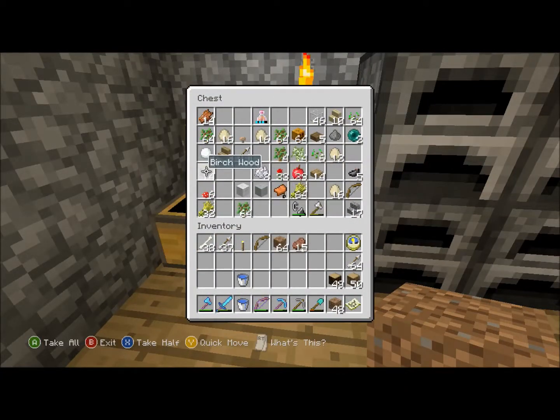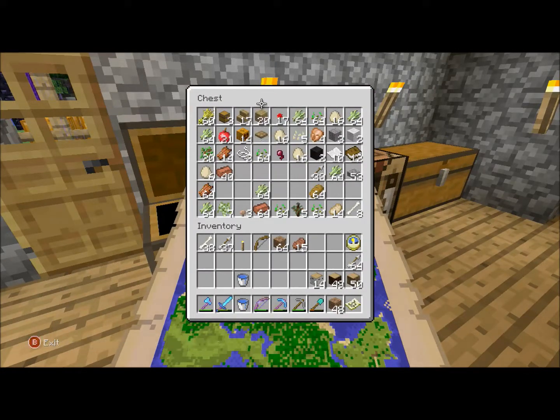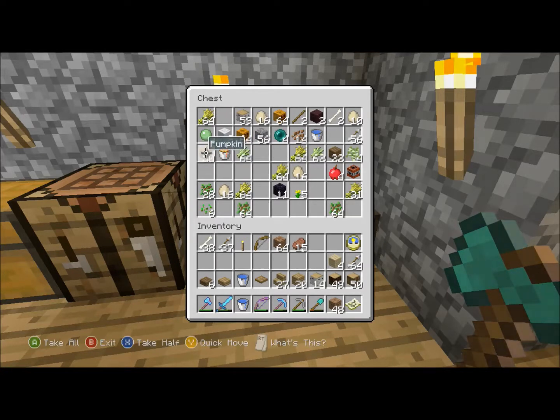I've got some wood here and I think I'm gonna use some wood on this - I'll just take all the wood that I've got. I'm also gonna need some pumpkins, I'll just take six or four. And I'm gonna need some wheat.